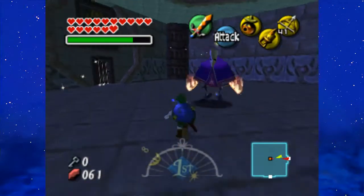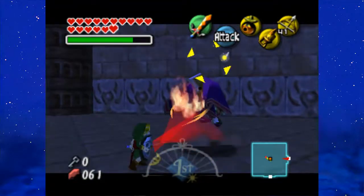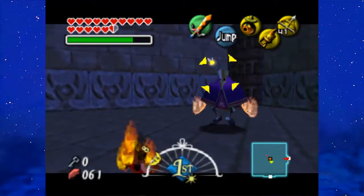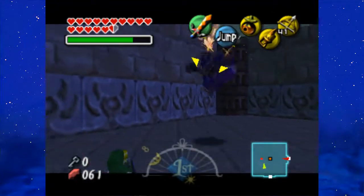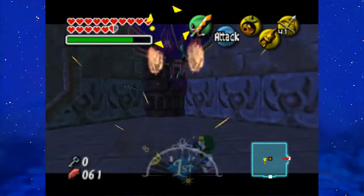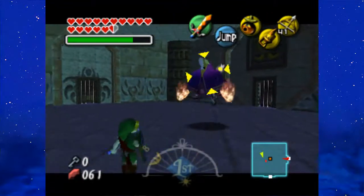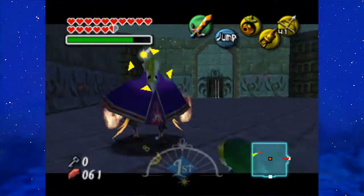This is the Garo Master. There is an easy method of defeating him just like any other Garo. First, dodge his attack — which I'm doing terrible at — and then attack him, and then use your shield. Just repeat that process a few times and he'll go down.